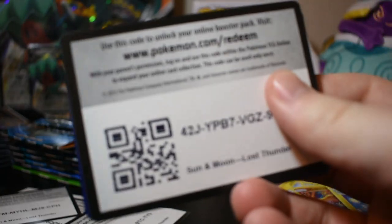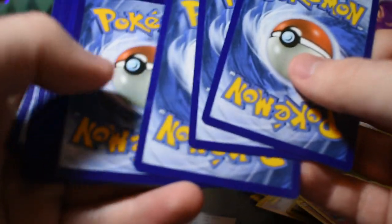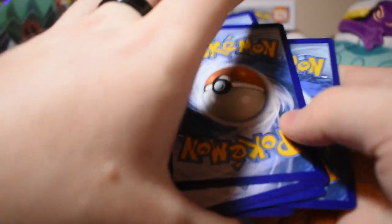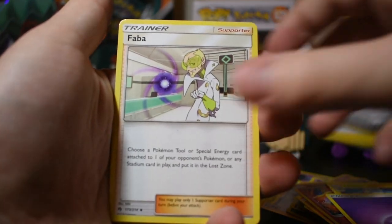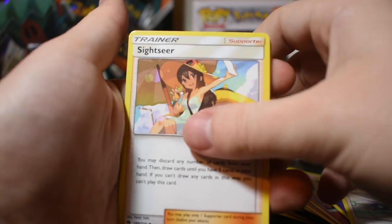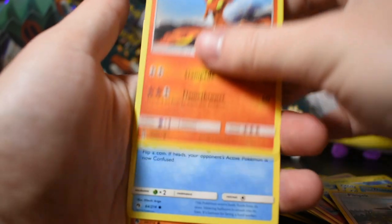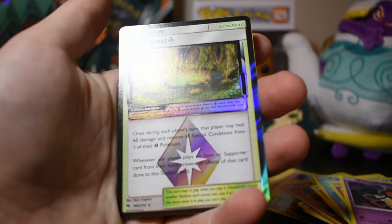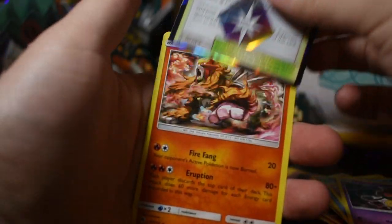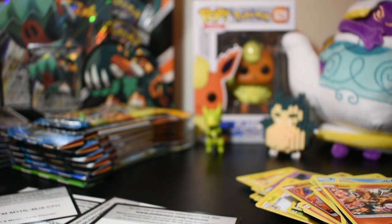Here's our card code — anyone that wants it. One, two, three, four. We have Psychic energy, Faba, Sightseer, Delibird, Pikipek, Slugma, Popplio, Litten. Life Forest Prism Star and Entei! Getting some cards I didn't see in the last opening.